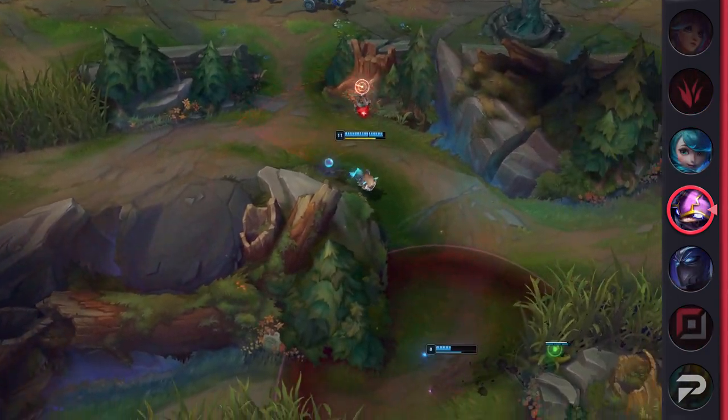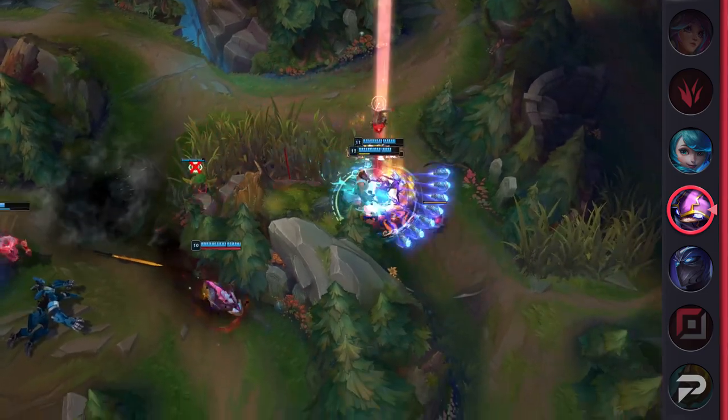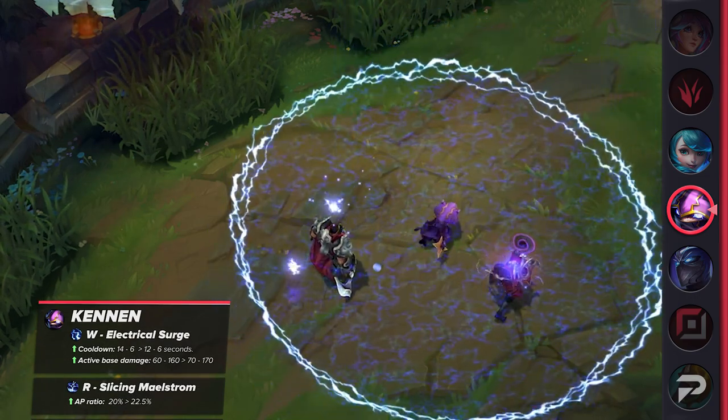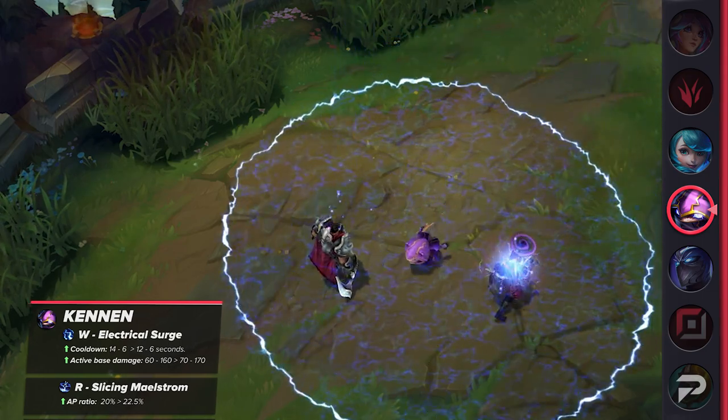Similarly, Kennen is also receiving a buff. However, unlike Shen, he's receiving direct combat buffs rather than energy adjustments. His W's cooldown will be reduced at earlier ranks, the damage increased, and the ultimate's AP ratio will also be raised. Currently sitting at a 47 or low 48 win rate, it's definitely a well-needed buff.